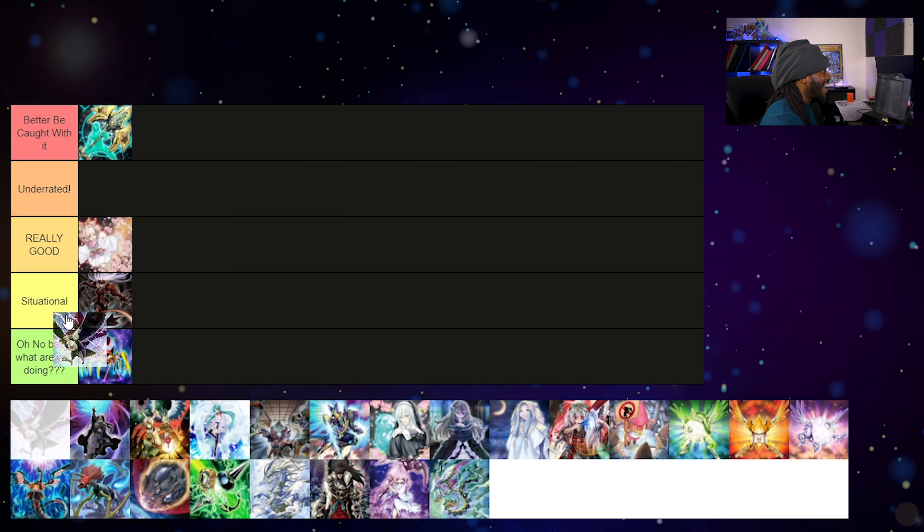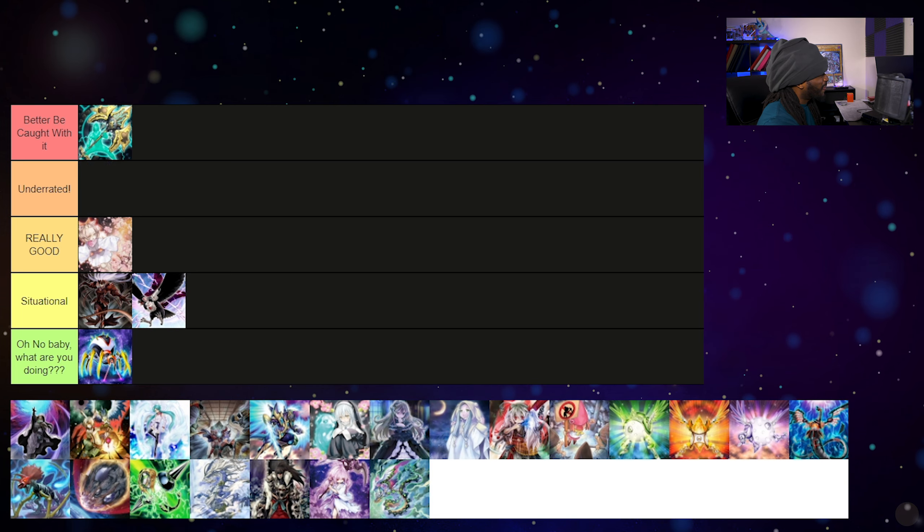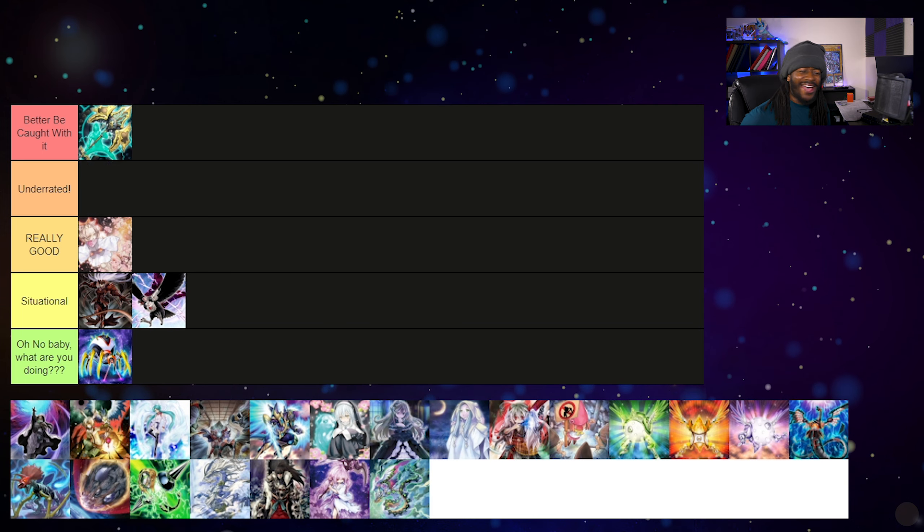Chaos Hunter is in the 'Situational' category. The reason it isn't in 'Better Be Caught With It' like Artifact Liantia is that Chaos Hunter is a monster that can be interacted with. After Artifact Liantia resolves your opponent can't do anything about it, but Chaos Hunter could be destroyed by battle or a card effect, which would turn back on their ability to banish.